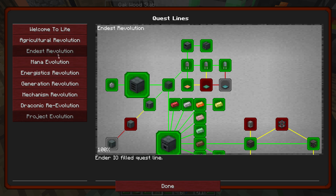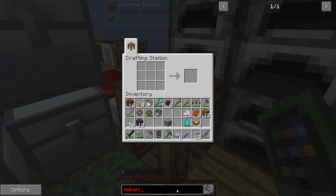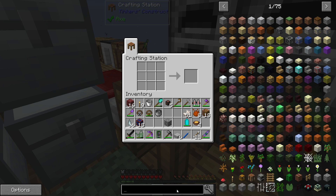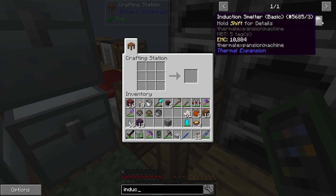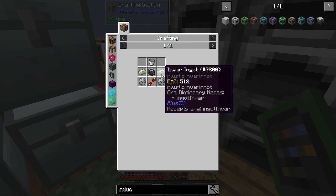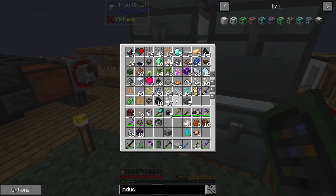But in the meantime, what I should work on is getting into Mekanism, which requires that we get steel, which means we're going to need some sort of way to get steel — which would be an induction smelter. So we're going to need some invar, which we should already have the ability to get at the very least.